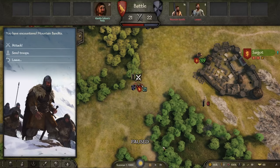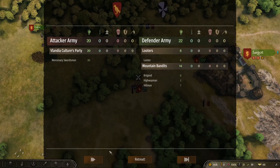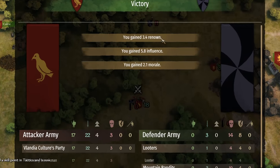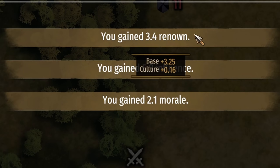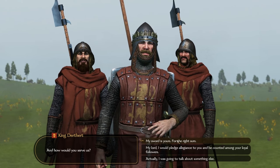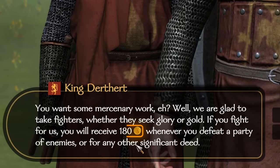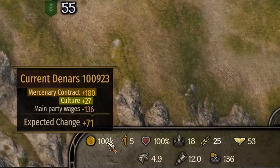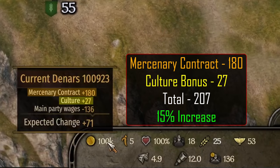When we win a battle of any kind, we are rewarded with renown. In this case, we auto-resolve a battle with some bandits and earn 3.4. Hovering the mouse over that value, we can see the base renown gain of 3.25 plus the culture bonus of 0.16, which is 5%. Once we become a mercenary, we will have a contract rate per influence earned, but this does not include the culture bonus. Big Daddy Durthert blesses us with 180 dinars per influence, but we can see the actual earnings with the bonus is 207. 15% of 180 is 27, so this perk works as intended.